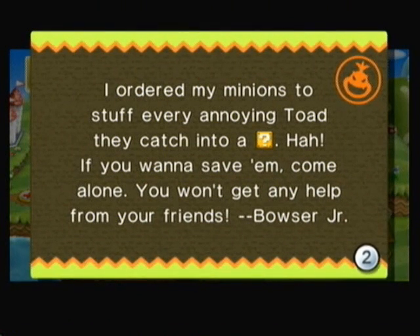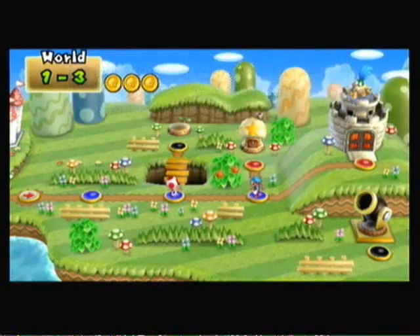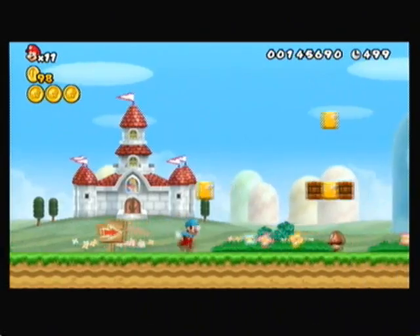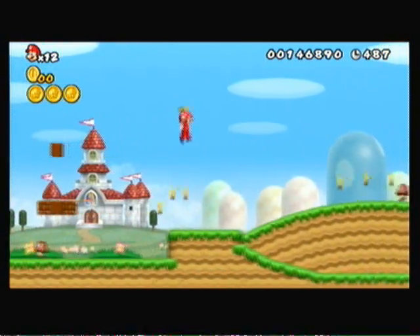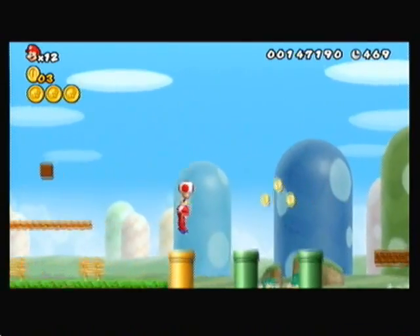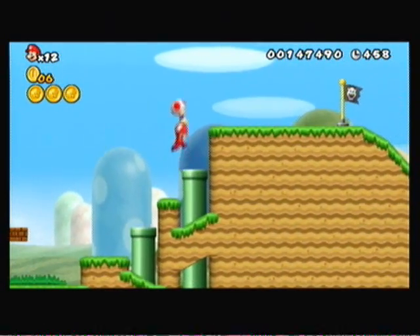Mario, bad news — we got a letter. 'I ordered my minions to stuff every annoying toad they catch into a question mark block. If you want to save him, come alone. You won't get any help from your friends.' If you find a toad, carry him to the goal. I guess I'll very quickly show off this mechanic. I won't be doing this every single time though, because this can really waste time. Whenever you go into a space where you find a toad icon, you can actually find toads somewhere in the level. And if you carry toad all the way to the exit, you can actually get three super mushroom items, which can be very helpful — especially because you can actually die pretty easily in this game. When you die you become small Mario, and you can use those mushrooms to power up before you enter a level.